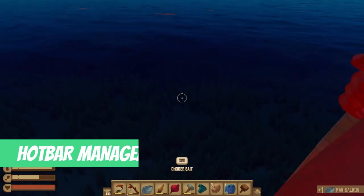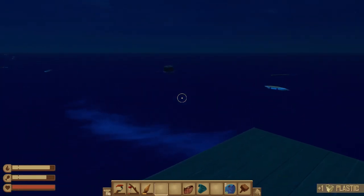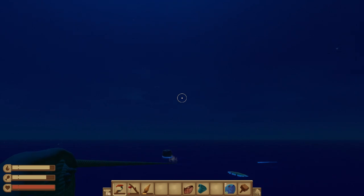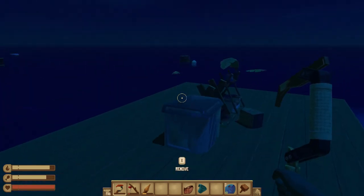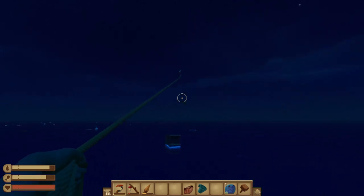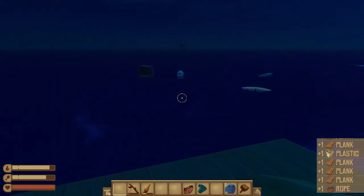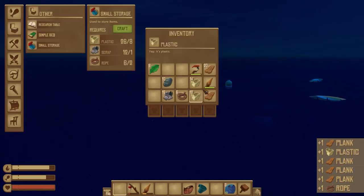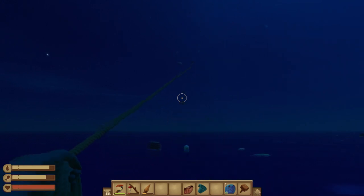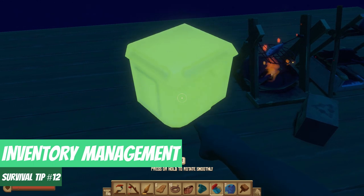Tip number eleven: hot bar management. By now your hot bar is likely filling up with tools and ingredients. We try to only keep one of each tool in our hot bar at a time, while keeping our inventory organized with materials for crafting. It's best to keep your hot bar free for items like raw fish and tools that you'll constantly be using, so they're readily available right away.